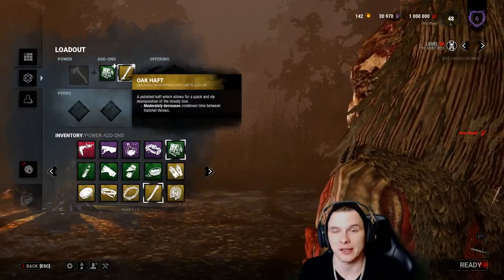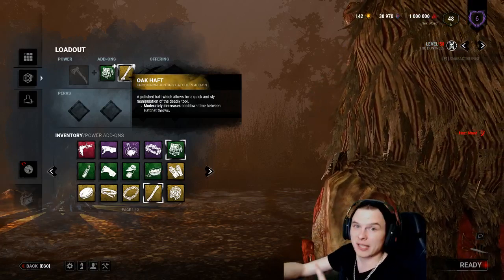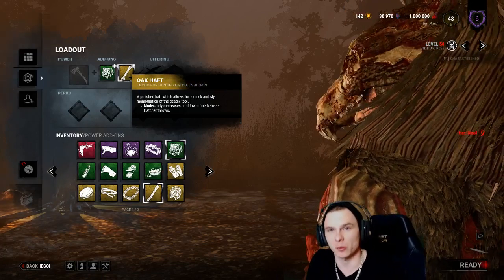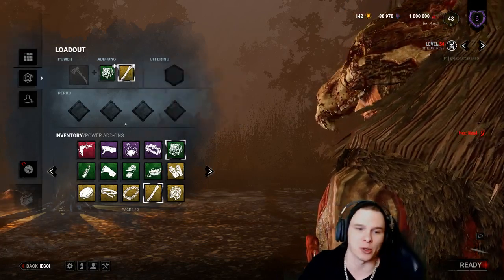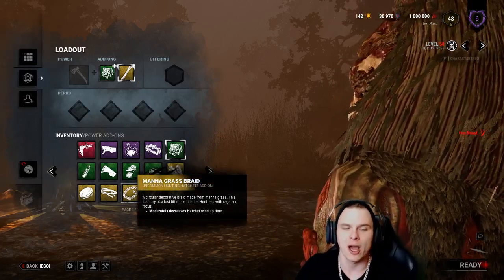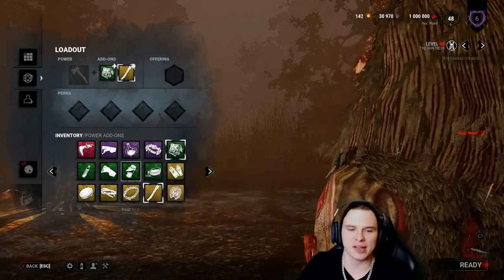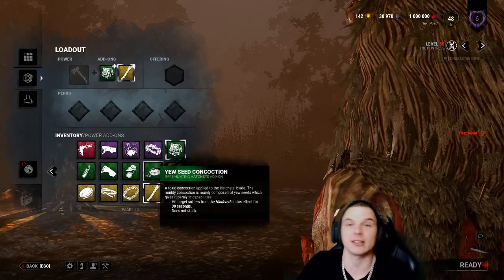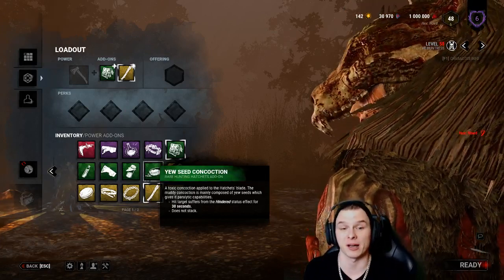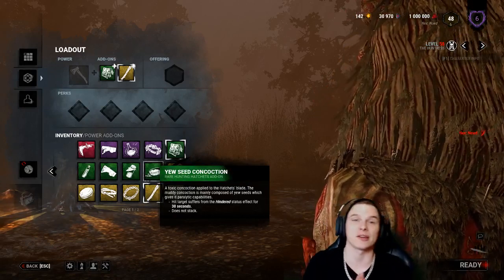Both the mana grass band and oak shaft stack - 12% and 8%, giving a default 20% reduction. Before the patch nerf, the Babushka alone was 20% and was also affected by Tinkerer, allowing near-instant wind-up hatchets. Alternatively, some prefer the cooldown-between-hatchets add-on: if a survivor does a spin and you miss, it lets you recover quickly enough to M1 them during a medium vault window.